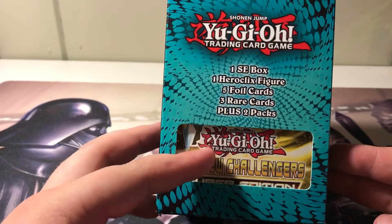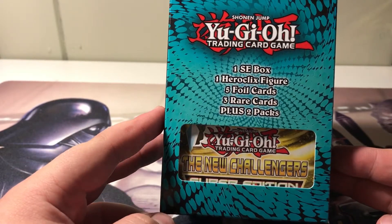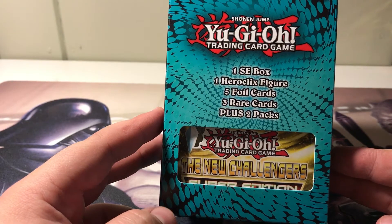So you get a special edition box, which looks like it's going to be New Challengers, a Heroclix figure, 5 foils, 3 rares, and 2 packs.